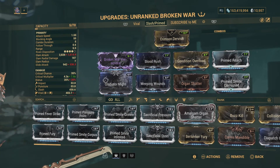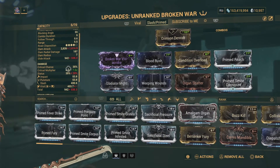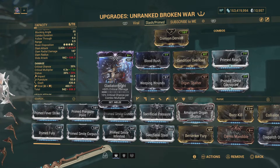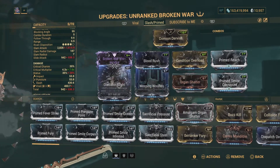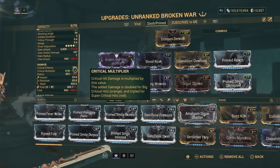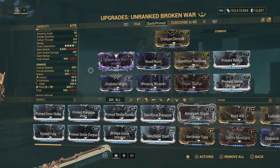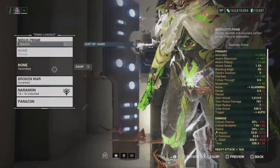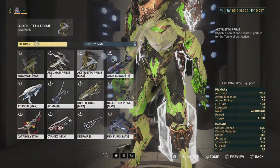The second build right over here is more of the end game type of build. We have the viral mods removed, so we don't have that viral element, and we have two slots open. What I have here are some crit mods — we've got Gladiator Might and a straight Organ Shatter — so we increase that crit multiplier to 7.6. This is really great; it just increases that crit damage significantly.